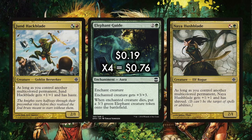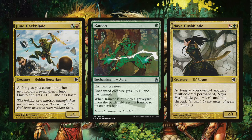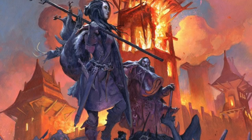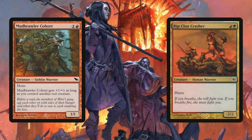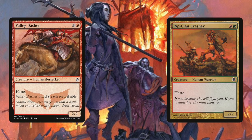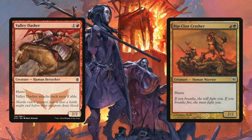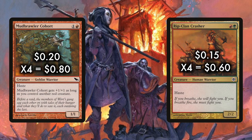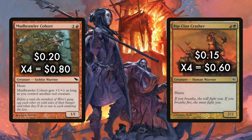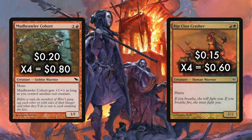Elephant Guide is going to make our creatures bigger and leaves them resilient to removal. If you find yourself struggling to punch through, Rancor fills a similar role and has the added benefit of coming back from the dead, but I've found in testing that I prefer Elephant Guide. The deck also runs playsets of Mud Brawler Cohort and Rip Clan Crasher — both are 2/2 haste for two. Some players have experimented with Valley Dasher, but I like not being forced to attack each turn. This could be almost anything else with the same stats that can attack immediately. One of the allures of the deck is its redundancy and opportunities to experiment and fine-tune.